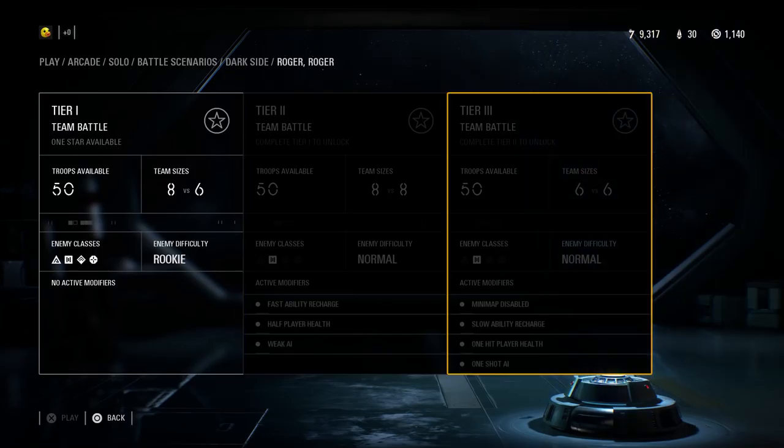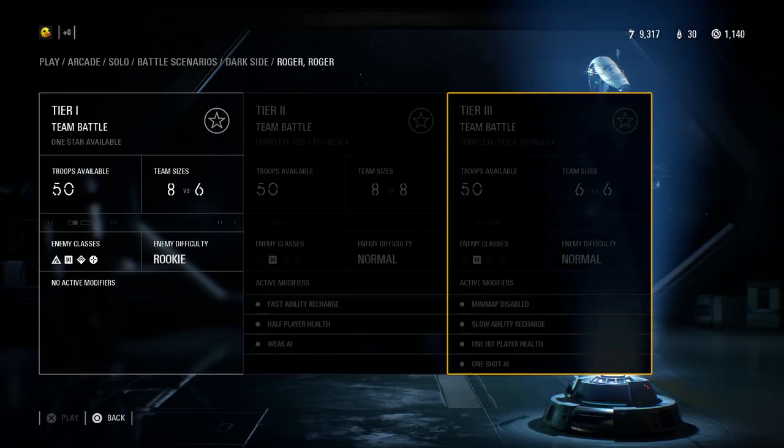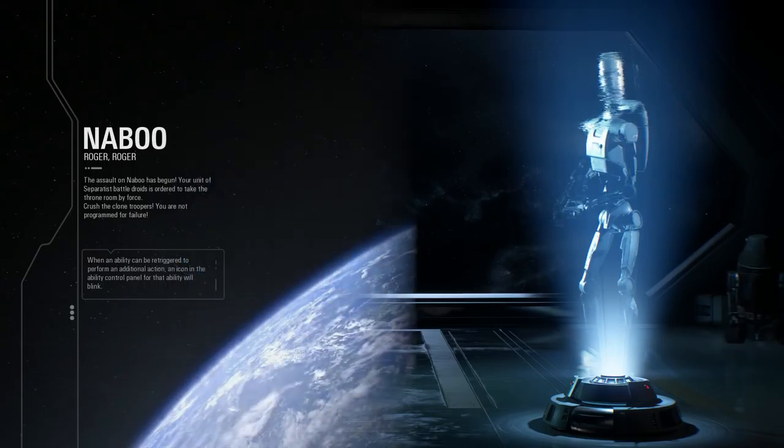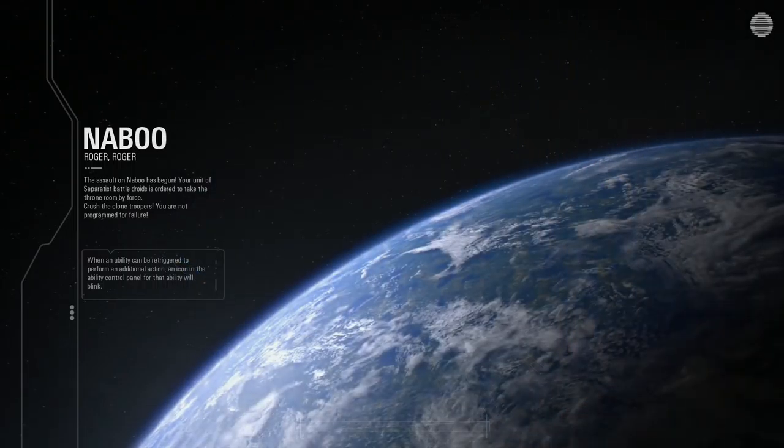The third tier, which should be the most difficult of the bunch, will have the minimap disabled, slow ability recharge, one hit player health — which is always a nightmare — and then one shot AI. So this one is going to be probably quite tough, so buckle in and prepare yourself for Roger Roger to give us a lot of problems.